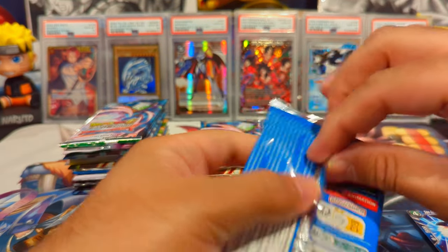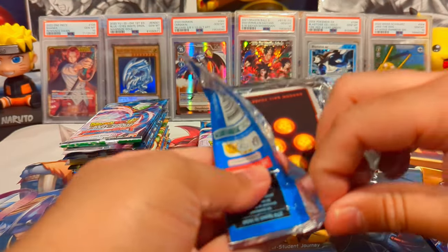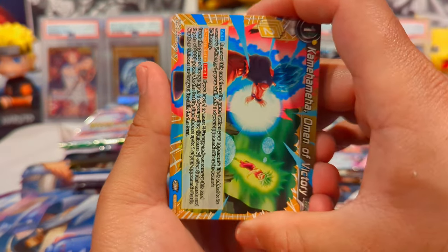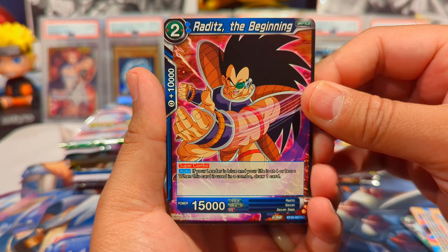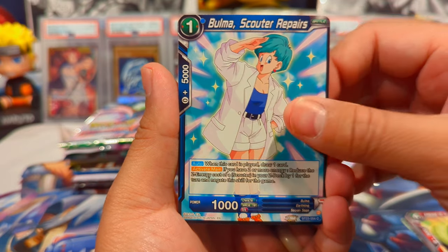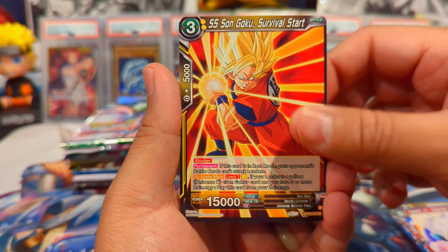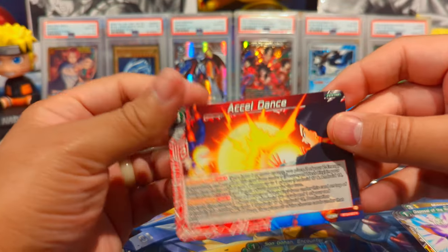Some of the SRs and SPRs I've been seeing look amazing. Hope you guys are all doing well. We have the Z Extra card, Kamehameha Omen Eviction, and Raditz at the beginning. This set also has a lot of Raditz cards, which is pretty dope because the last few sets have been lacking on Raditz. We have Disposal of the Ringleader, Son Gohan Encounter, and an Accel Dance.